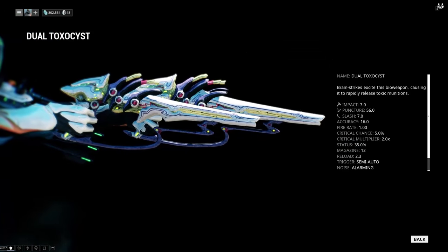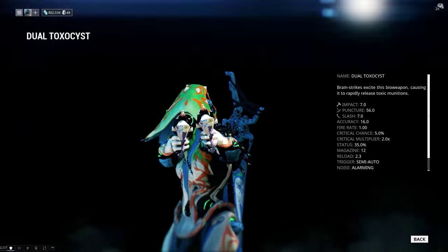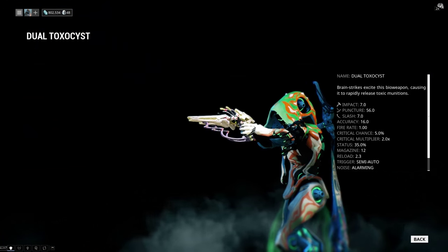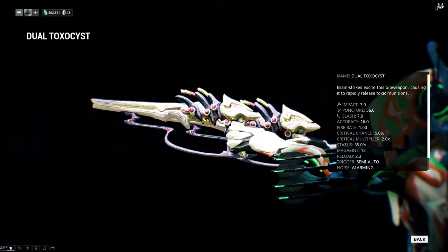This is the Wildest Weapon Warfareman and today we're gonna take a look at the Dual Toxicist. This is a special sort of weapon because you can buff it by doing headshots, but we'll talk about that later.